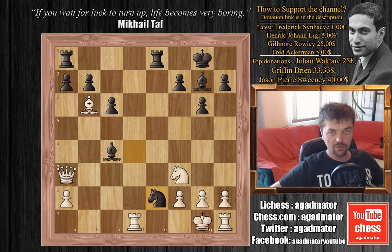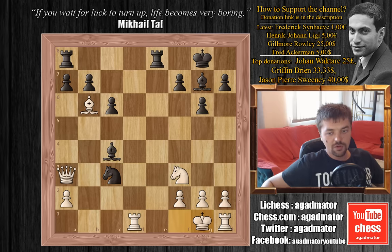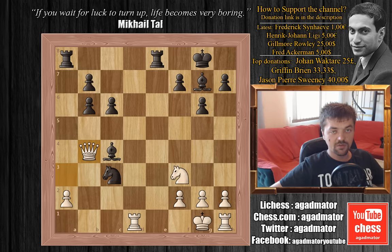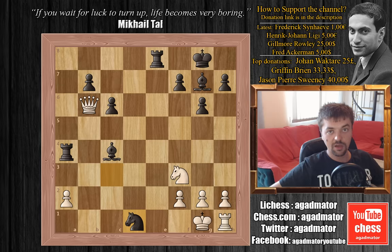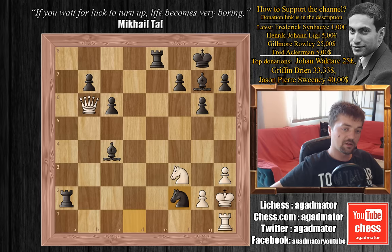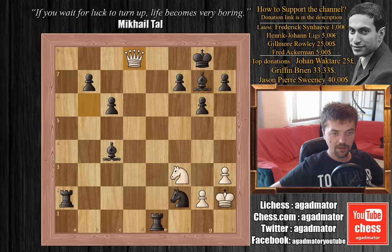King to f1, knight captures on d4 with check. Fischer could have played knight to c3 check and picked up a rook, but there's a higher purpose to this move. King back to g1, knight to e2 check, king to f1, knight to c3 check, king to g1, and now Fischer doesn't capture the rook but plays a captures on b6, attacking the queen. The queen cannot capture the knight because the bishop is defending it. Queen to b4, rook to a4 protecting the bishop, queen captures on b6, and only now knight captures on d1. We have h3, rook captures on a2, king to h2, knight captures on f2 — and Bobby doesn't have a queen, but the material is highly in black's favor.